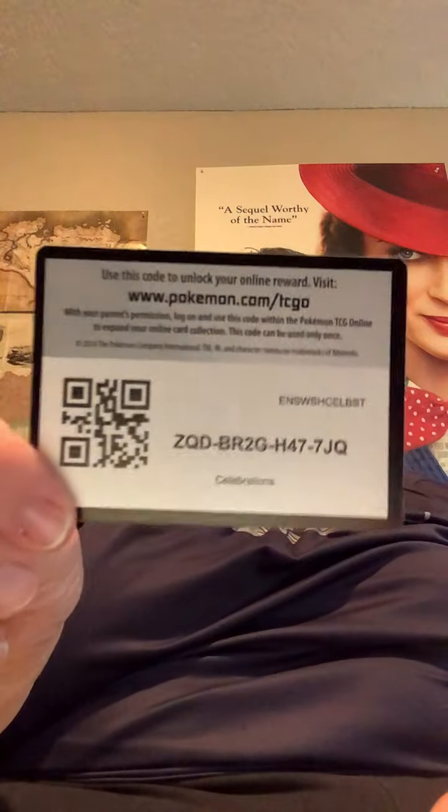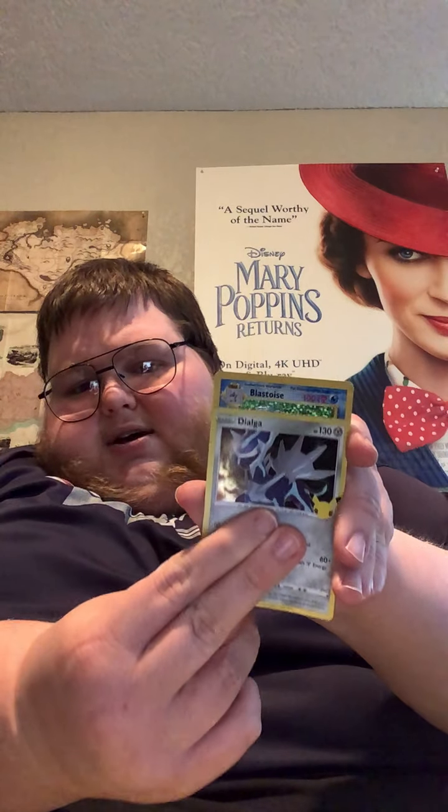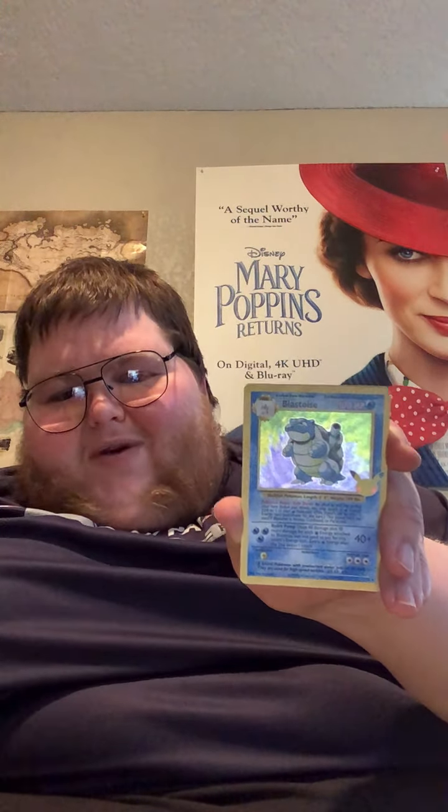Alright, so far all these cards I've already pulled. Hopefully we can have some last pack magic on this last pack of Celebrations. Here we go — here's the code card for the online game. We got Zekrom, Dialga — hey, look at that! We pulled one of the big three. We pulled Blastoise!